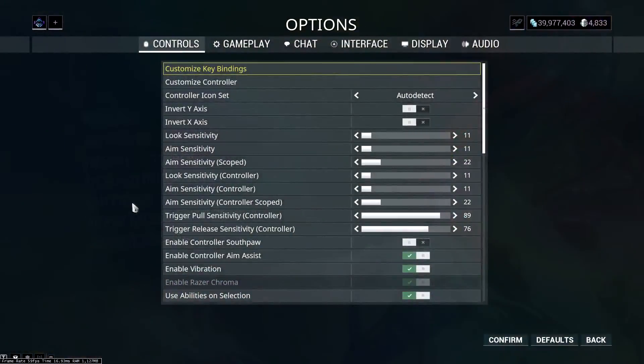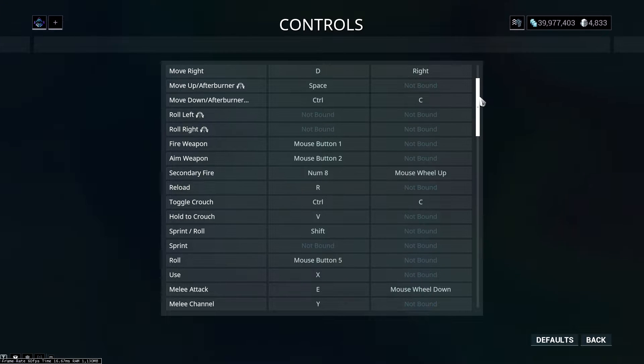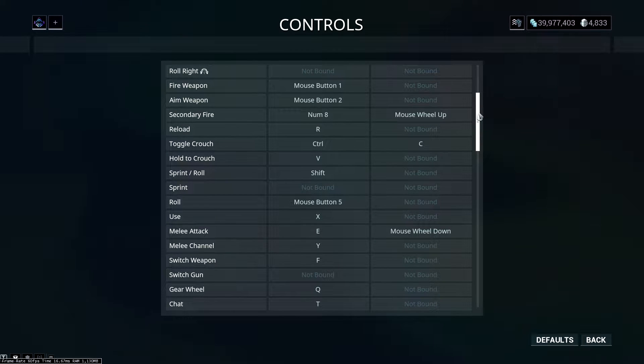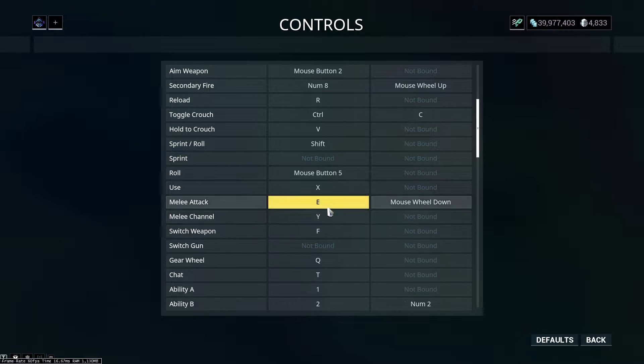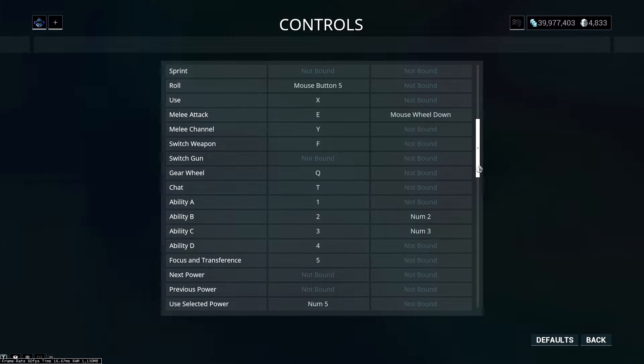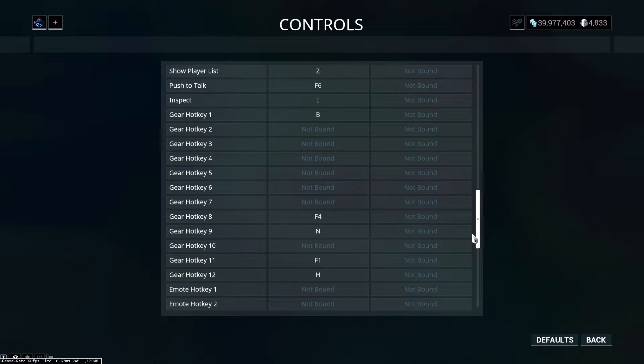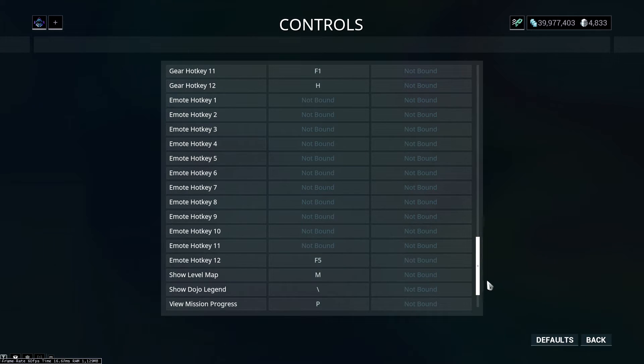Why isn't this something that you can change in the options menu? Because I'm pretty sure this has been around for a very long time and you still can't change the keybinding — it is, naturally, bound to another one. It doesn't even exist according to Warframe, on PC at least. You can switch other things to the Y button in the keybindings and it won't affect it whatsoever.